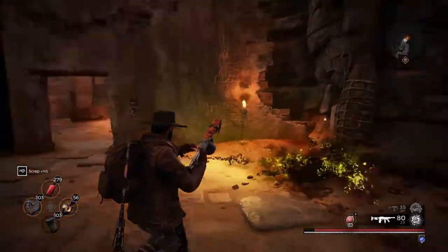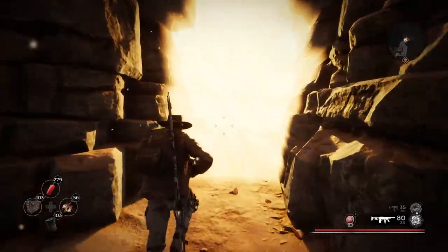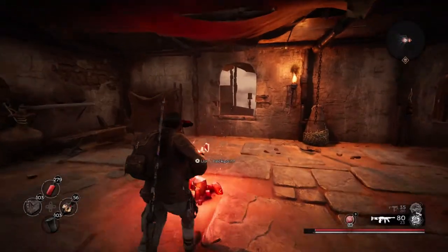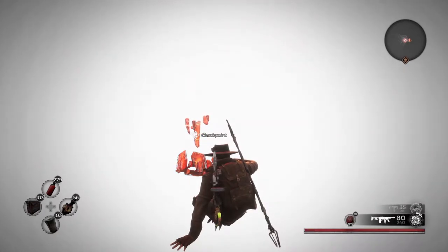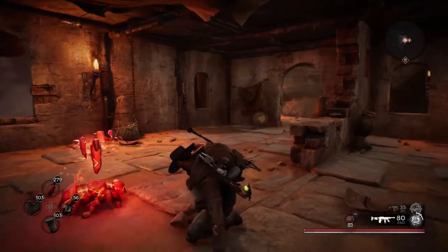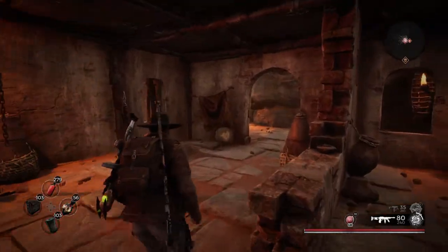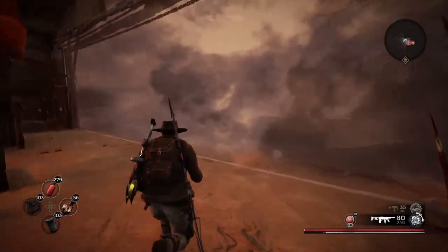We're not getting chased, are we? All right, let's go ahead and go into the Layer of the Islas. As you can see, you can actually see the fog in the back — it's actually a very big fog wall. On the top left it says Layer of the Islas; this is where you fight Raise. It's a pretty cool and very unique boss, which you'll see in a second.